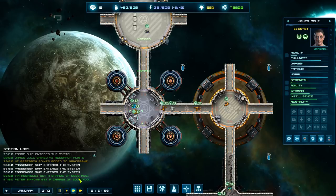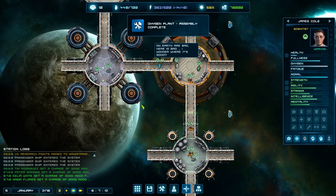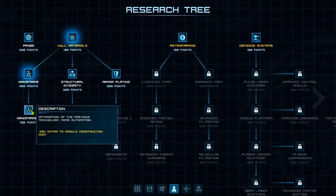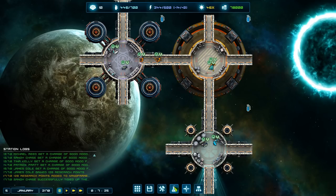The oxygen plant is done. Research complete - that's reducing construction cost by 20%. Now I'm going with nanoframe 2, which reduces it by another 20% - that's 40% cheaper overall, which saves a hell of a lot of money we can spend on extra materials. After that we'll go with armor plating 1 and maybe 2.